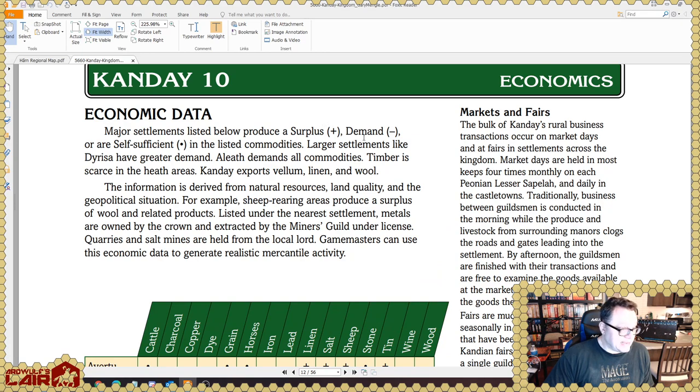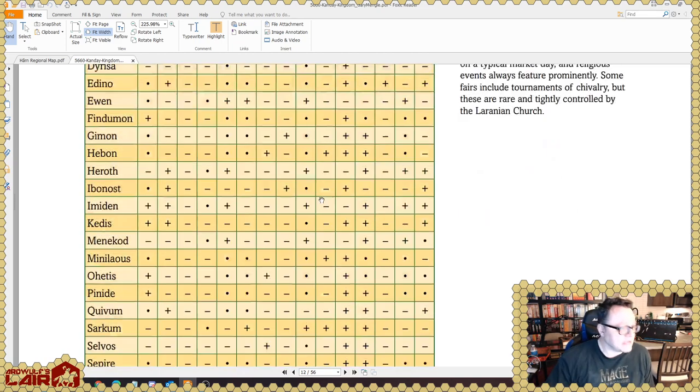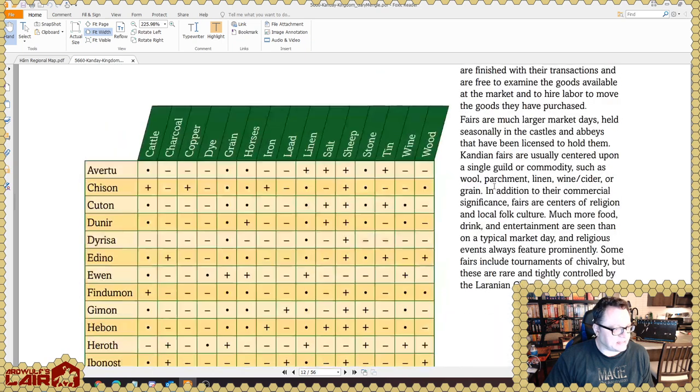On natural resources: the Terdu Heath isn't farmable, but you can cut peat and there's sheep herding there. One of Kandei's main exports is wool. There's also economic data for each fief — supply, demand, and self-sufficiency breakdowns. For example, Dunir is self-sufficient in cattle, grain, linen, and stone; has surpluses of horses, salt, and sheep; and needs charcoal, copper, dye, iron, lead, tin, and wood. This kind of economic detail is super valuable for filling in background. There's also a section on markets and fairs. This is a 56-page article and we're only about 12 pages in.